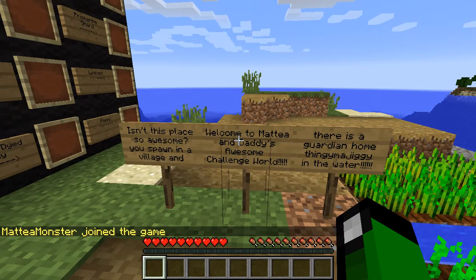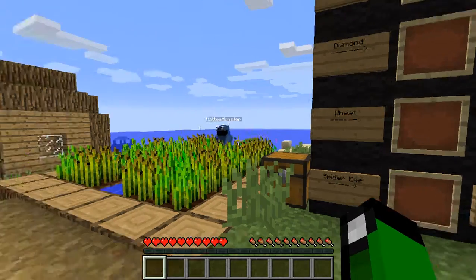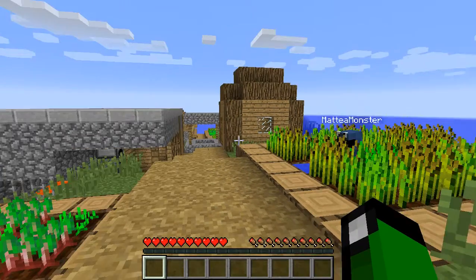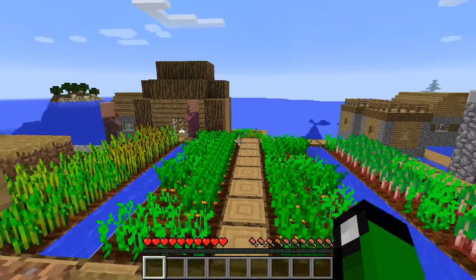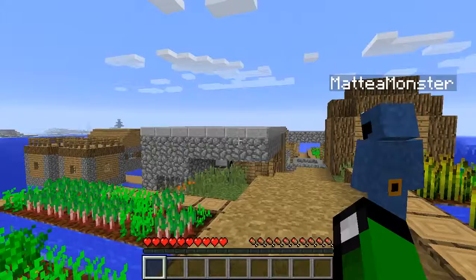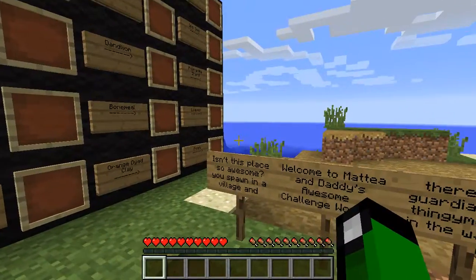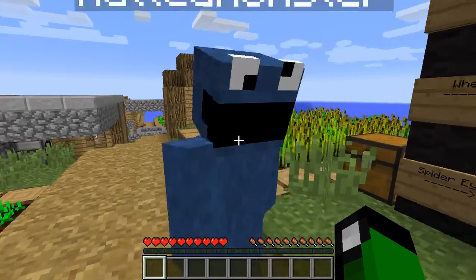Hello! We're back and we're in a new world. The Daddy Daughter Awesome Challenge. Look at this world — Matea spawned a new world and the spawn point happens to be on an awesome village on an island. Welcome to Matea and Daddy's Awesome Challenge World. Isn't this place so awesome?